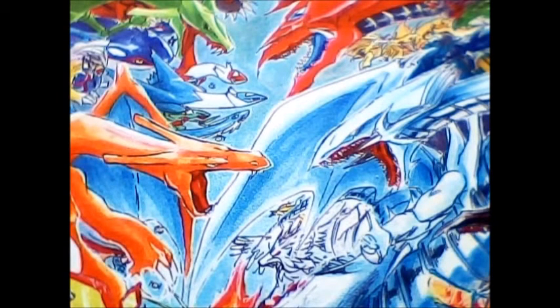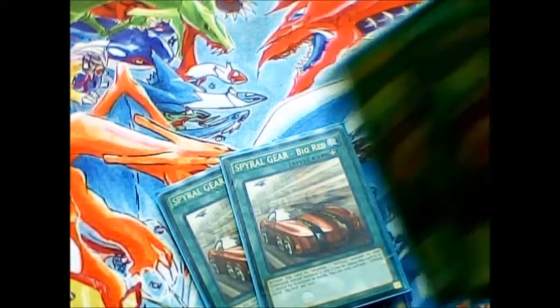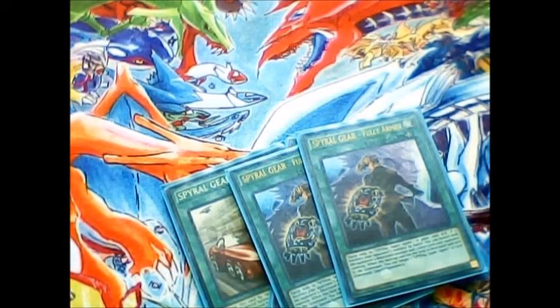Next up I have some Spiral Gears: 2 copies of Spiral Gear Big Red. I felt it was pretty easy to use some abusing on that for a Quick Fix and continue to use his effect off the bat, as well as any other time I lost a Spiral Monster and decided I needed it back, or for a quick link material. Plus I've got 2 copies of Fully Armed — I like this card. I've seen a lot of decks that don't run Fully Armed at all, but I appreciate the attack boost, and also non-targeting banishing helps out against monsters that Spirals have a difficult time dealing with.